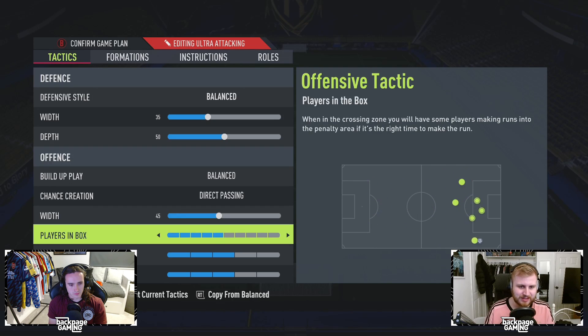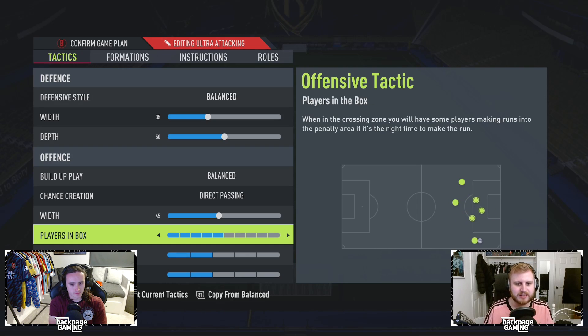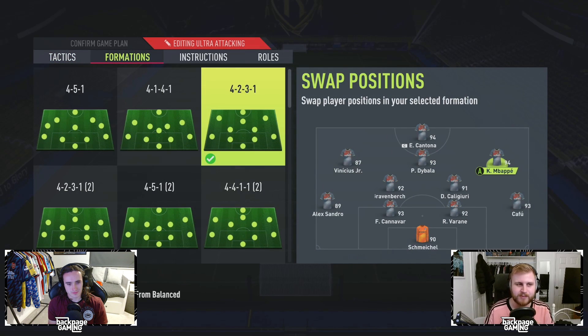We went for 45 width and then four players in the box — much less than I usually go for. You don't want your CDMs committing too much. I did try it on five at first, but I found that when you had five it was a little bit too attacking — your CDM really did get forward. Vinicius and Mbappe are a perfect example of what you need on the wing. You need pace — they need to be absolutely rapid.